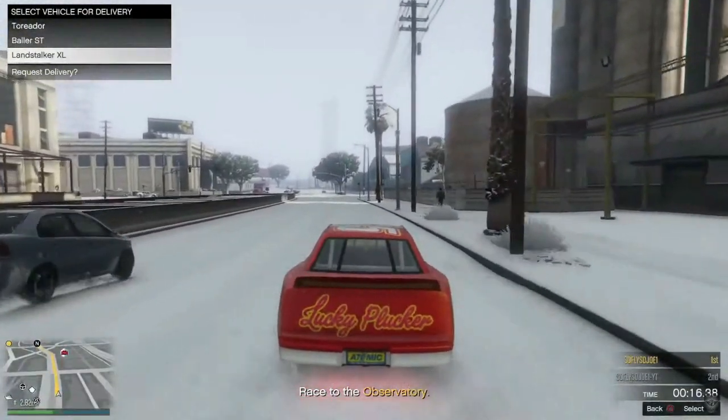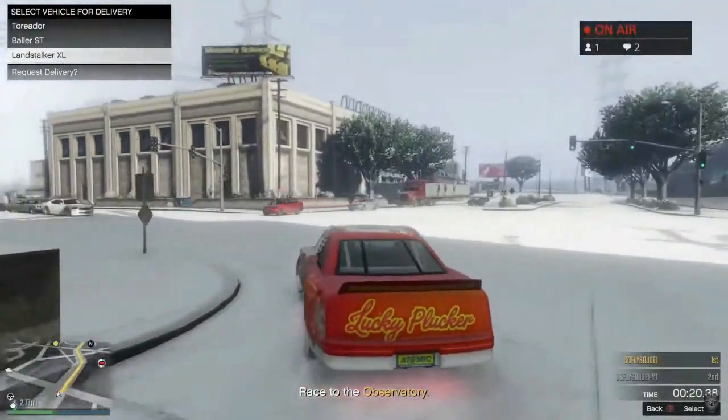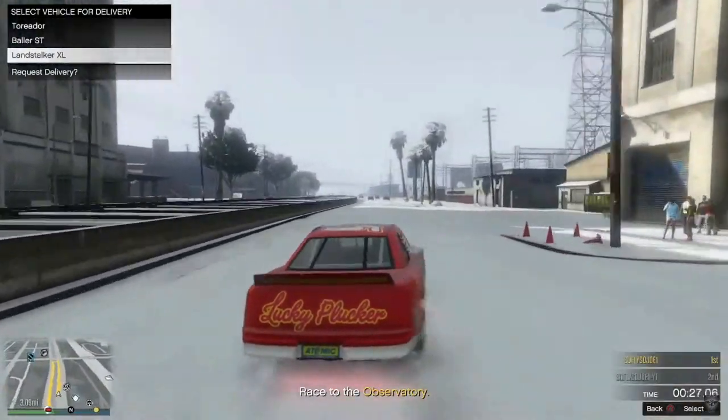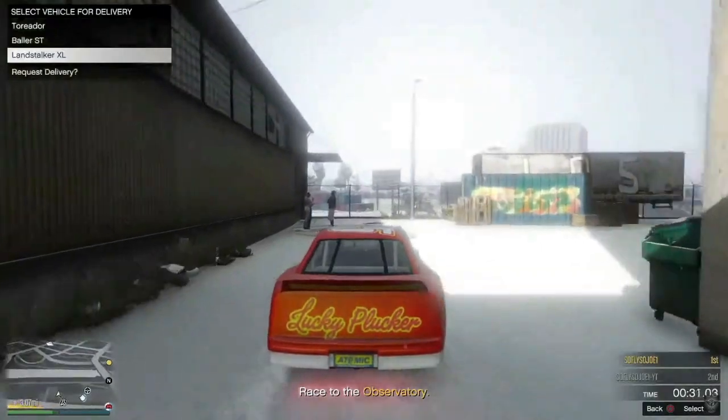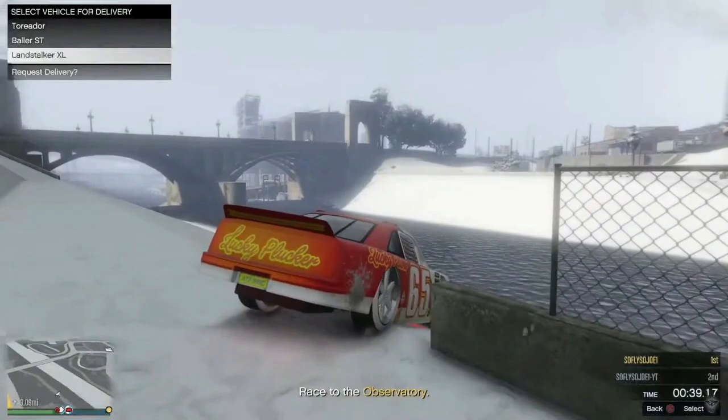Once your vehicle respawns, take your car and drive it behind LS Car Meet towards the body of water behind it — just go where I go in the video and you should have no problem. Once you get behind LS Car Meet you're going to see this body of water; you want to be in this exact location. What we're doing here is joining our good buddy Anawak. If you don't know how to join him, it's A-N-A-W-A-C-K — go ahead and join Anawak 2P4 on your friend list.